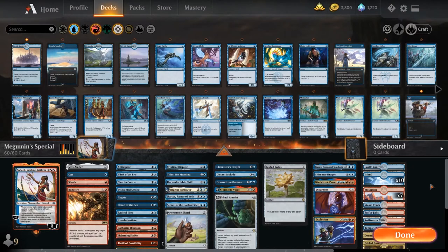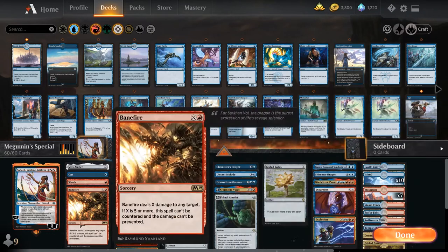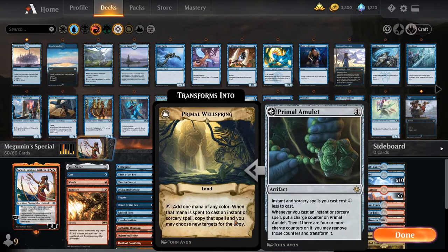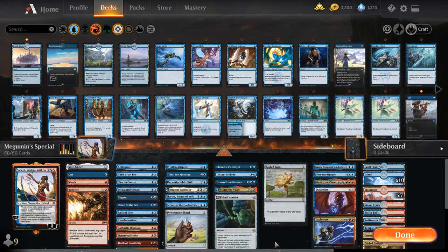Hello YouTubers, welcome! This is my Saheeli Sublime Artificer Historic Brawl deck. It's essentially a storm deck with a lot of different win conditions, but the most common ones are either Expansion/Explosion or Banefire combined with a flipped Primal Amulet or a flipped Storm the Vault, then creating huge amounts of mana to kill the opponent in a big explosion.